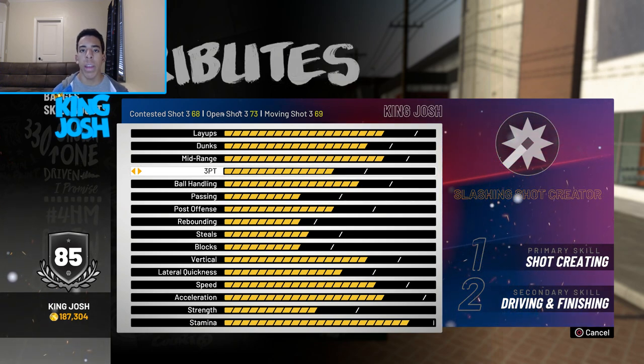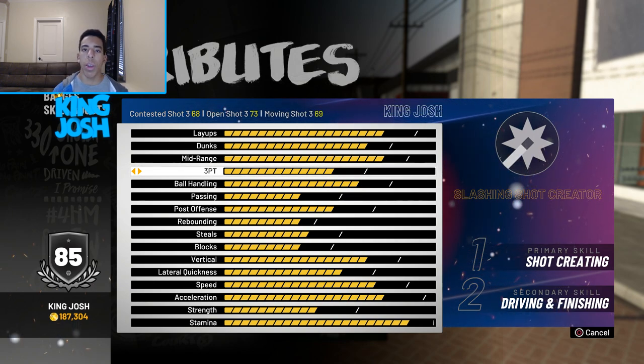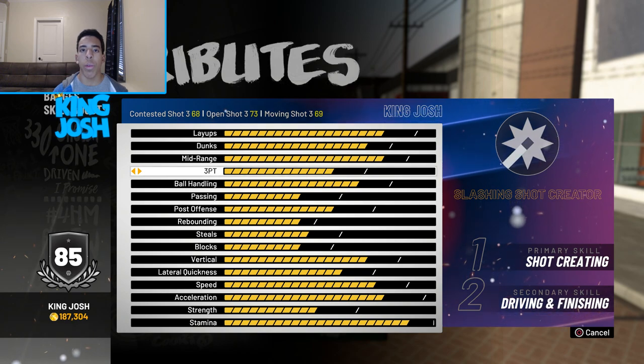This build also has three sharpshooter badges on silver that make it really good: Corner Specialist, Deep Range Deadeye, and Catch and Shoot. And even though the three-pointer is a 73, I think I'll be able to shoot consistently because I know my jump shot, so I think I'll be good on that.